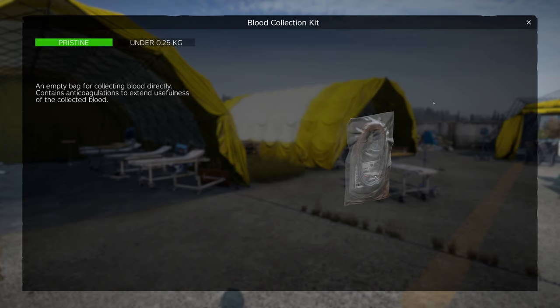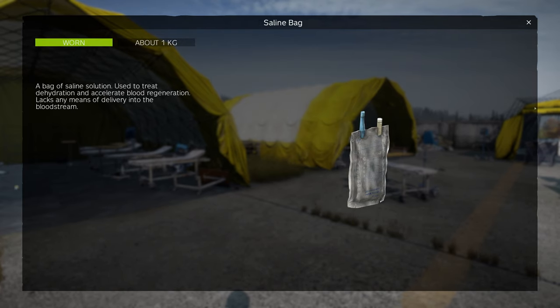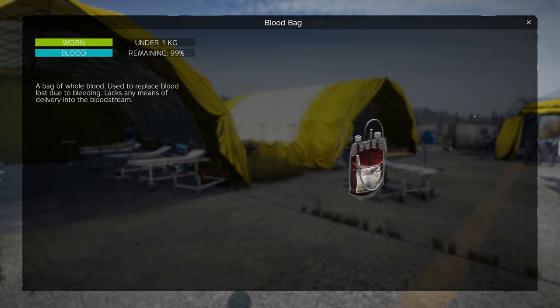Now we're going to go over the blood collection kit, IV start kit, blood test kit, saline bag, and over here I have a blood bag with blood already in it.